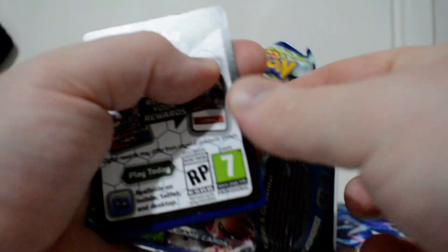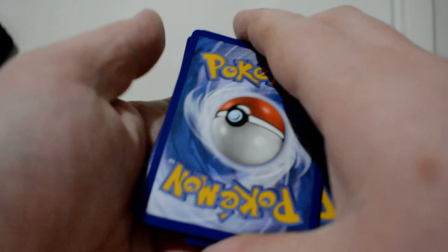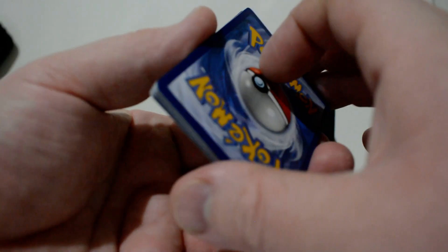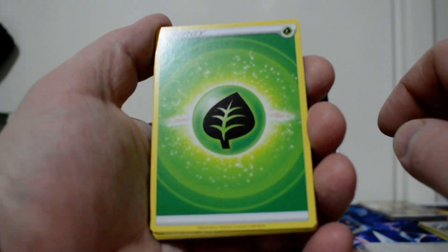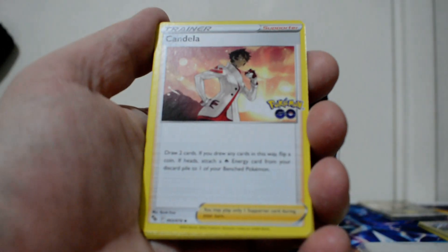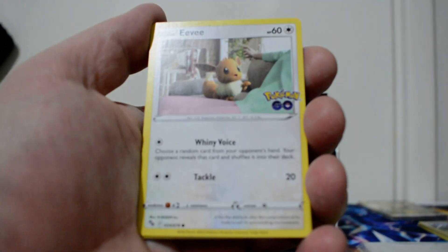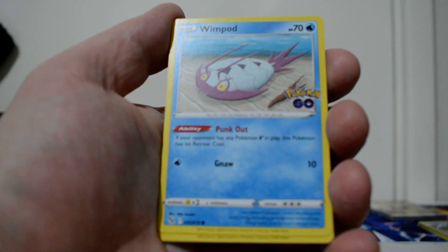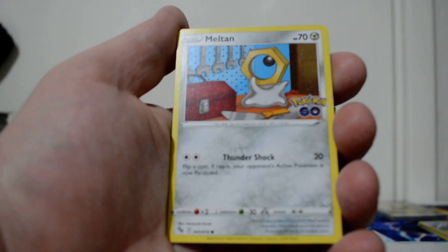Would really like the Radiant Venusaur, but my luck has not been the best. Maybe we'll get a Ditto, but I'm not going to reveal it when it comes up. We have a Grass Energy, a Zatu, Candela, Lunatone — really devastating card — Eevee, Wimpod, Pikachu, Squirtle, Meltan.